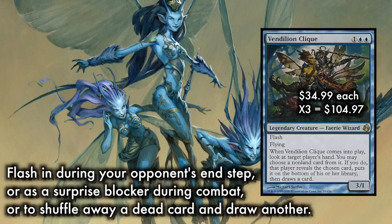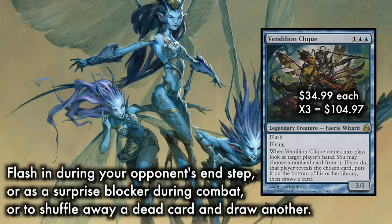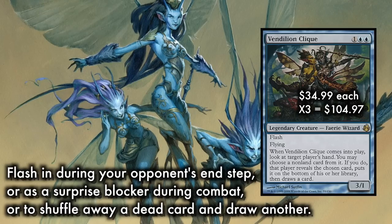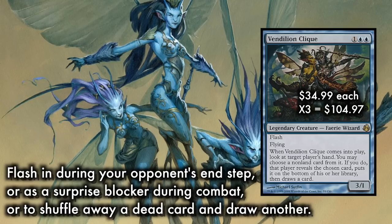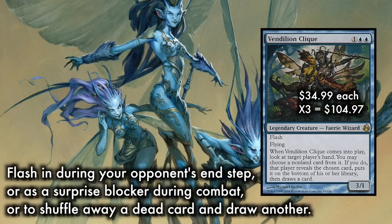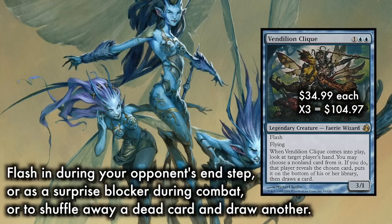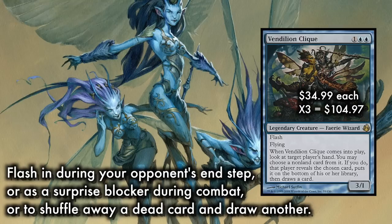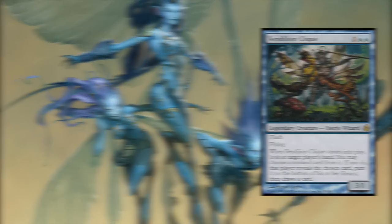Flash Vendillion Clique in during your opponent's end step to tuck away a key piece of their hand, and then have a ready-to-attack 3/1 flyer during your turn. Or flash it in as a surprise blocker and pseudo-removal during combat, still reaping the hand disruption benefit. You can always target yourself if you have a dead card in hand — flush it away and hopefully draw into something relevant. Amazing value, and we'll run three of them in this deck.